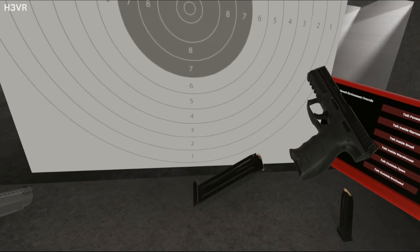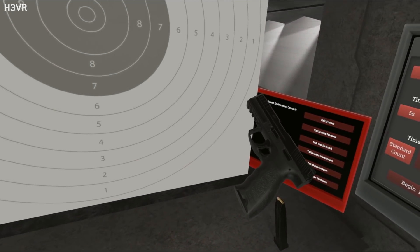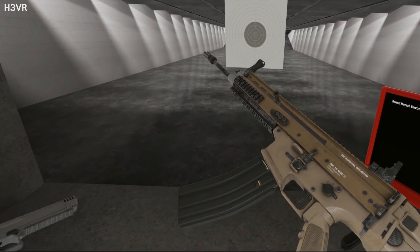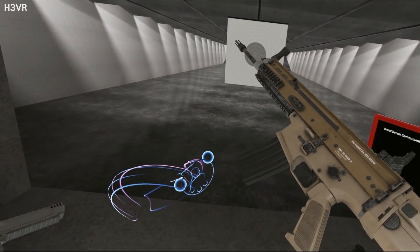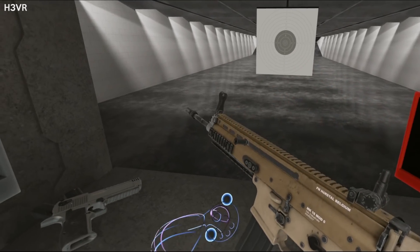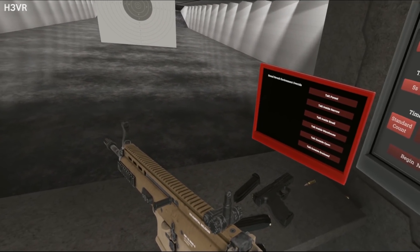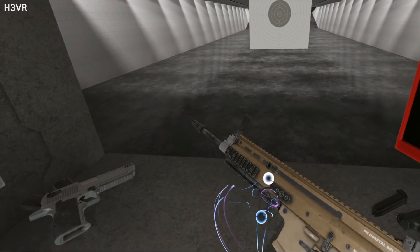Pistol mags will suck up into the bottom of the gun when you get them within a certain range, but two-handed stuff like assault rifles requires more precision — if the magazine isn't completely lined up, it won't go in. Because it's a realistic simulator, you'll need to rack a slide, and because you can use either the grip or the trigger for anything, sometimes you'll grab the wrong part of the gun by mistake.